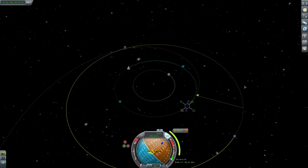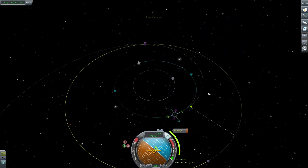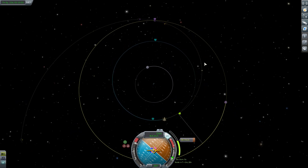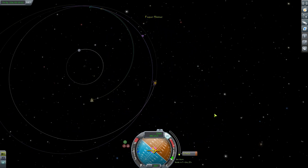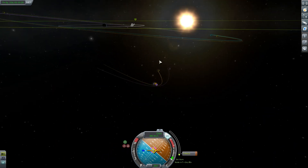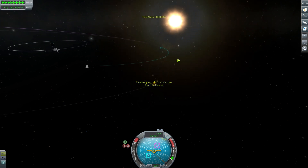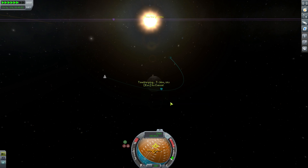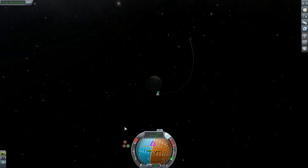We'll just set up our Minmus encounter burn and warp around to our maneuver node, which is 8 days away. This is quite a long orbit we're on now, and a small 60 m/s burn is going to get us there. Just setting up the encounter so that our periapsis is quite low — we'll get in quite close. We've picked up a milestone on our Minmus flyby, and we've just completed our Minmus flyby contract as well. Warping into the periapsis point, we'll reduce our apoapsis and bring us down to an orbit.